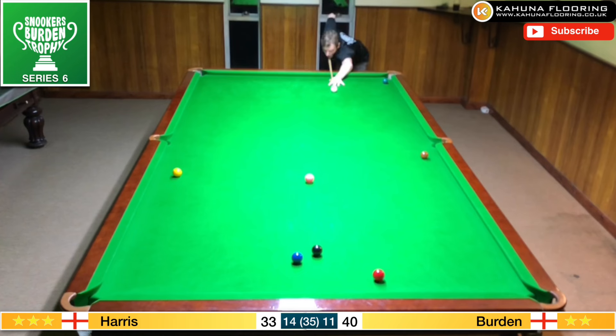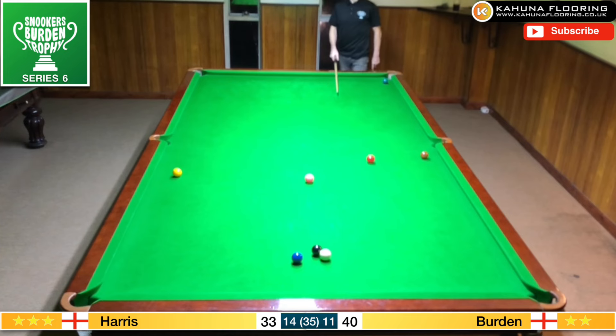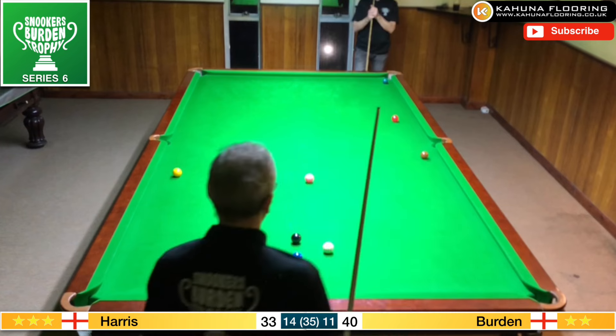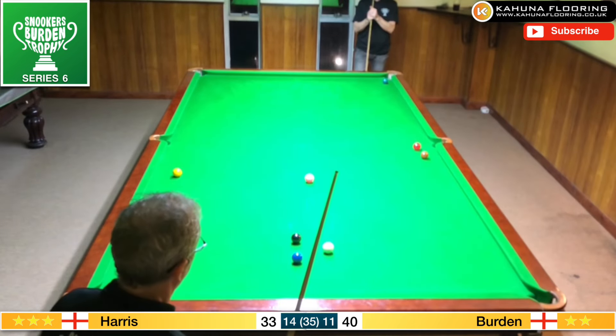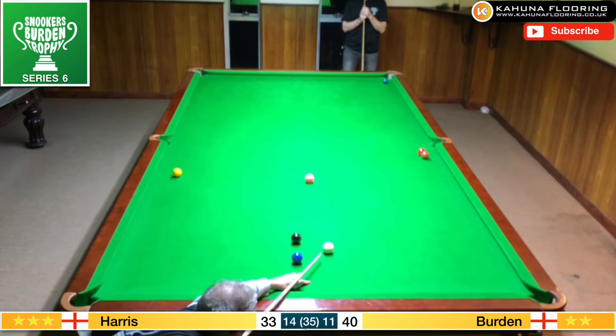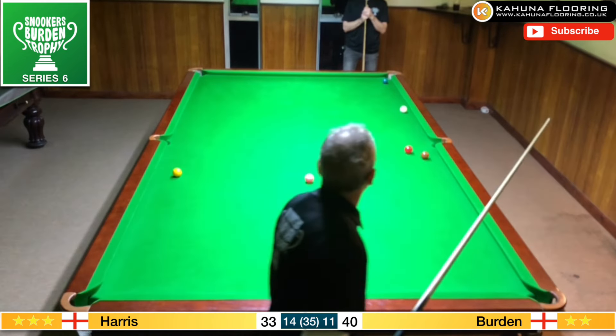The blue and the black are in prime location for a snooker, or try to get in the middle of them — I need this red to speed up. Wow, that was lucky! Can Mark send the cue ball towards the green or behind the green perhaps? It's looking good.